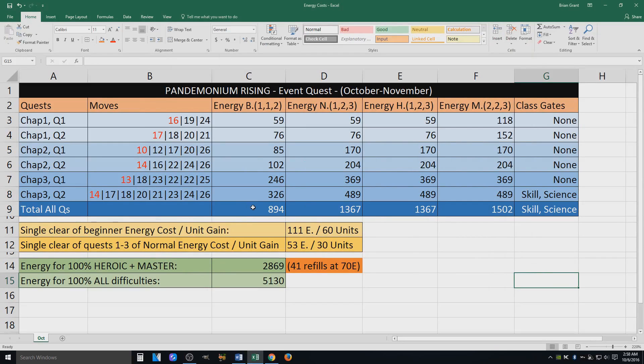Very quickly, let's talk energy. For Beginner, to get through all of it, it's going to cost 894 total energy. I don't recommend spending all of this energy in Beginner — what I do recommend is a single playthrough of Beginner taking the shortest paths, which I just highlighted for you guys. That's the biggest reason I do this video, so you guys can take advantage of the unit gain — it's only 60 units, but it only costs 111 energy, so that's not too bad. To get through all of Normal, it's 1,367 total energy. What I do recommend is just playing the first three quests of Normal — that's only 53 total energy and you'll gain 30 units from it. Not too bad, especially if your champions are tied up in Alliance War and Alliance quests — take advantage of these two things during that time. You can bring in two-star champions and do fine.